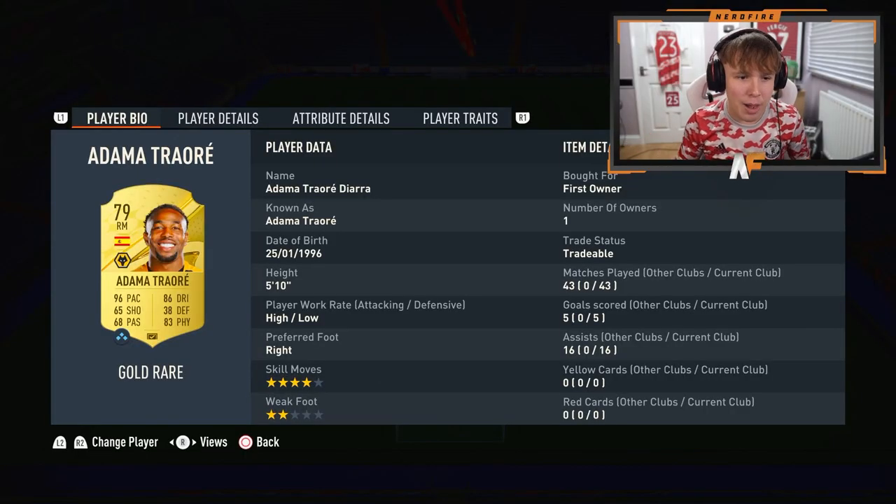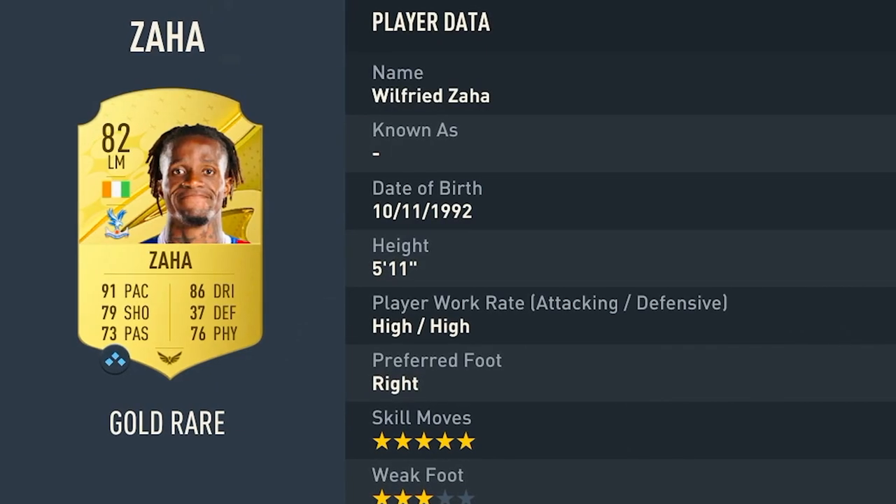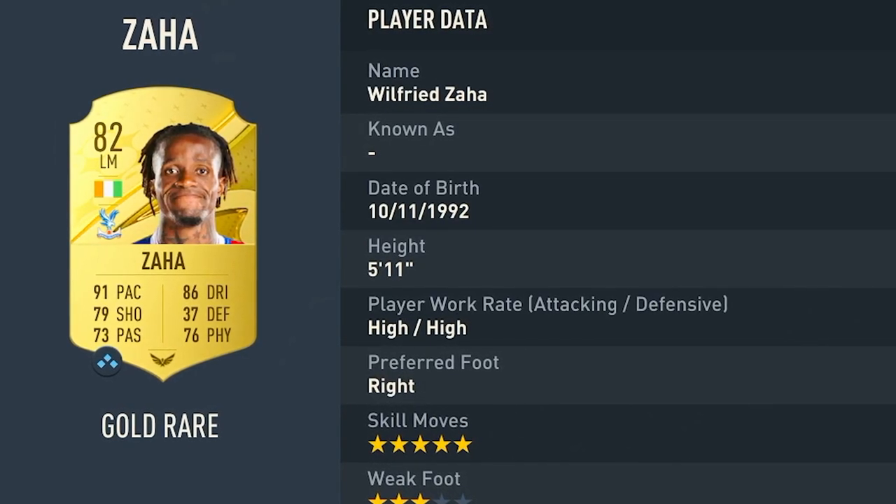Moving on to right midfield, we have Adama Traore — probably the only player that actually feels truly rapid on this game. He will blitz near enough any full-back, get down the wing, you can whip a cross in and it works wonders. Then on the opposite flank, we have Wilfrid Zaha: 91 pace, five-star skills, good dribbling, decent passing, good shooting. Perfect for left mid and very good for the starter game — just over 10,000 coins, absolutely solid for that position.